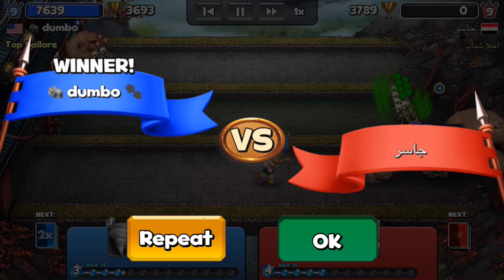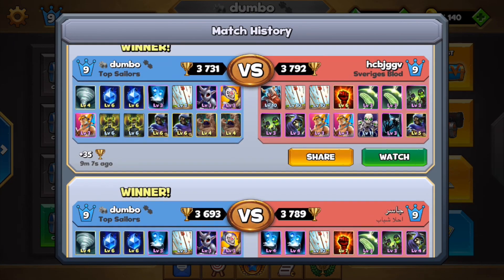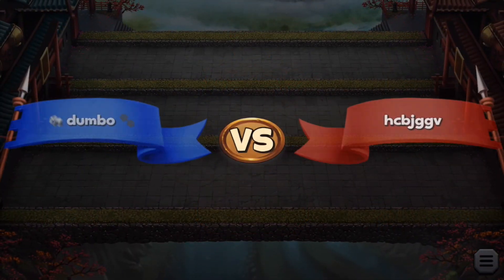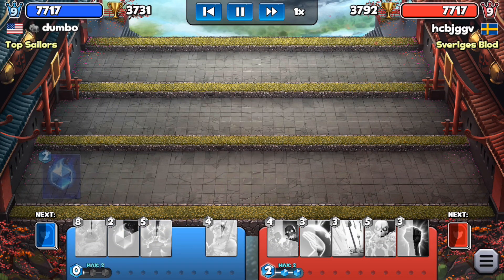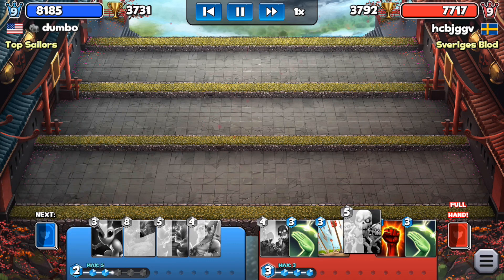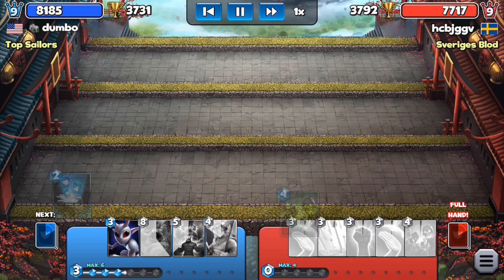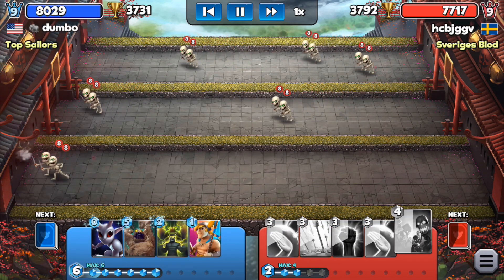Now the second match — more skeletons of course, a Reaper, and two standard bearers, so it's going to be tough. We start with the crystals, which is very good so we can be faster than him. We can really start with anything, so I use my mana ritual.